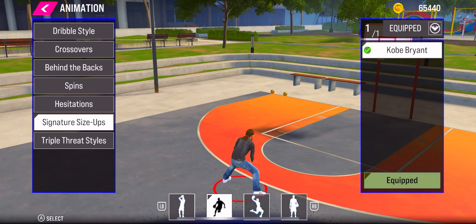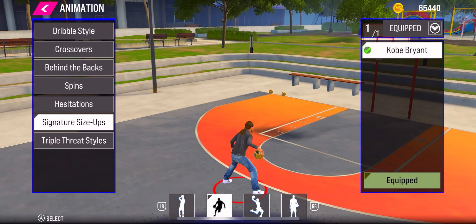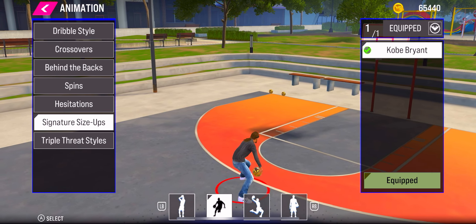Last but not least, the signature style — I'm using Kobe Bryant. Fast between the legs to the Kobe escape. It's just beautiful and you can speed boost out of it. It's the best size-up in the game. I would not use anything else. It doesn't mean other size-ups don't work — there are probably a lot of other good ones — but this is the perfect one for me.